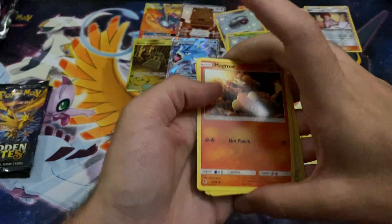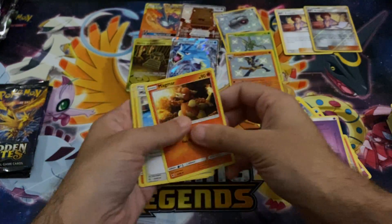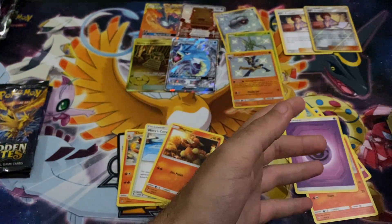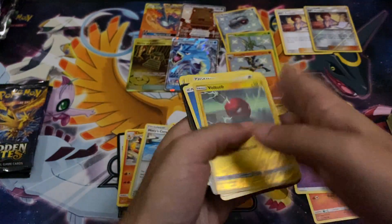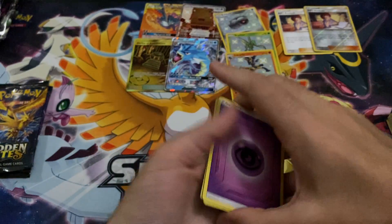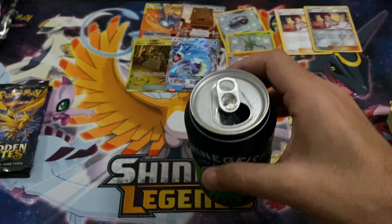Anything else? Not much there. We got a Magmar, Cerulean, Charmeleon. Magmar, Misty's, Charmeleon out of the last one too — pattern guys, illuminati confirmed. Let me know in the comments below. Sip!